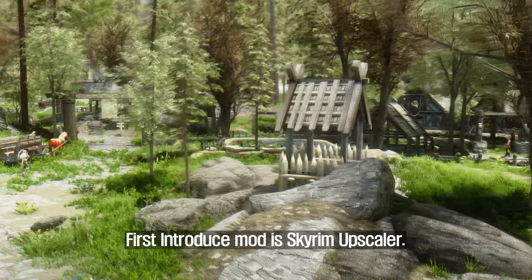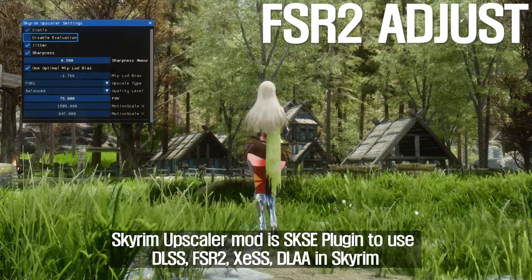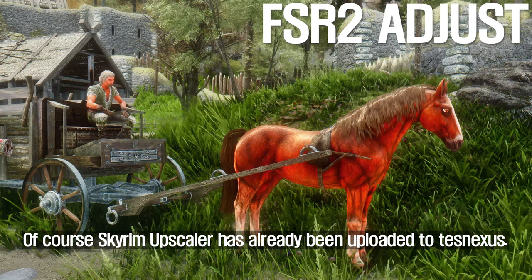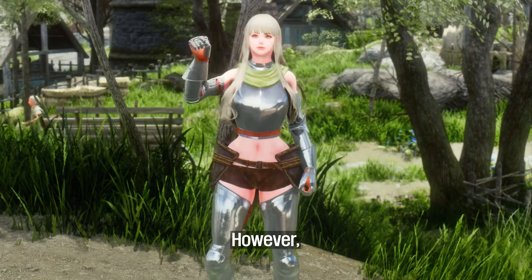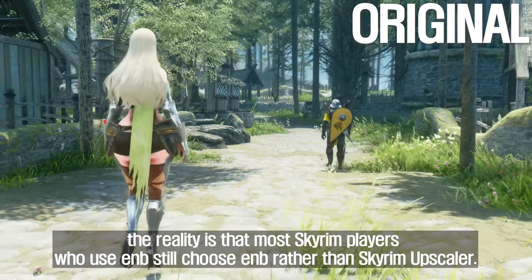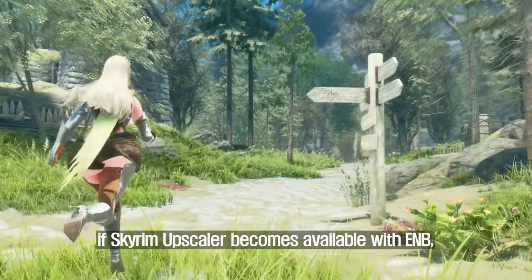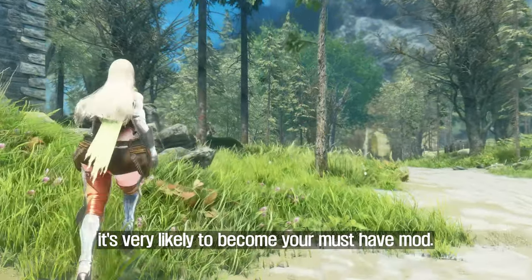The first mod to introduce is Skyrim Upscaler. Skyrim Upscaler is an SKSE plugin to use DLSS, FSR2, XeSS, DLAA, and Skyrim. Skyrim Upscaler has already been uploaded to Nexus. However, since it is not yet compatible with ENB, the reality is that most Skyrim players who use ENB still choose ENB rather than Skyrim Upscaler. If Skyrim Upscaler becomes available with ENB, it's very likely to become your must-have mod.